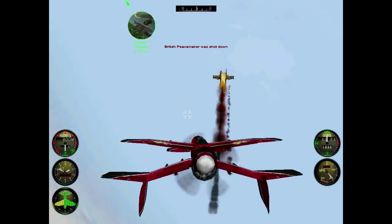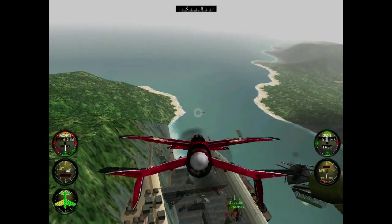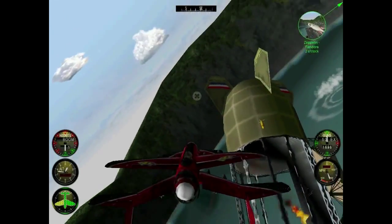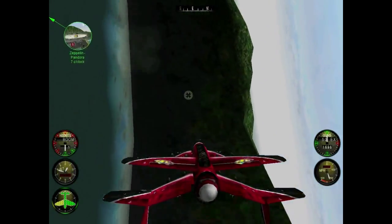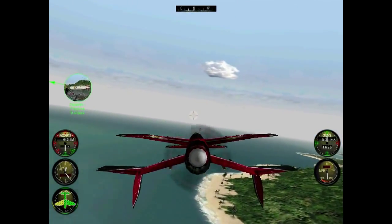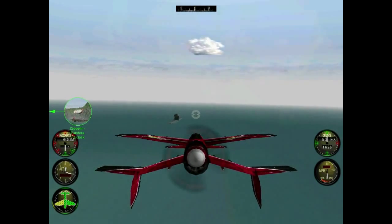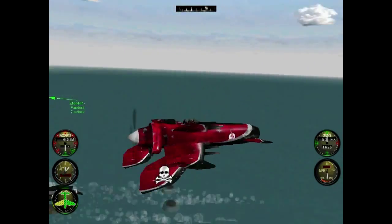The first wave of enemies is destroyed! Keep your eyes peeled for additional attackers! Well, that was simple enough. Hey Captain, what's that? Something in the water, moving towards the mouth of the bay! I'm not sure. I'll fly down and get a closer look. What could that be? An aircraft carrier? Oh, wait a minute. Looks like some sort of submarine.